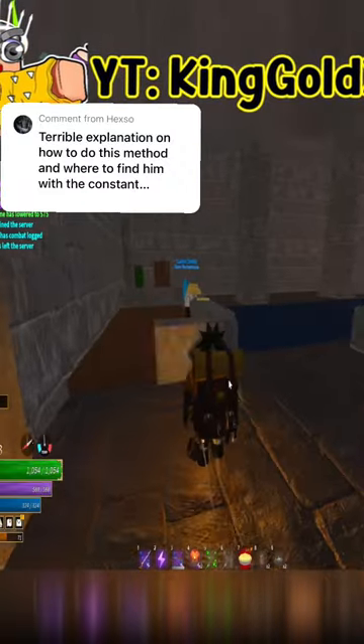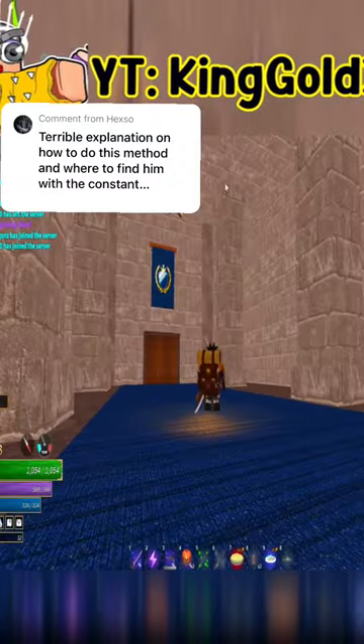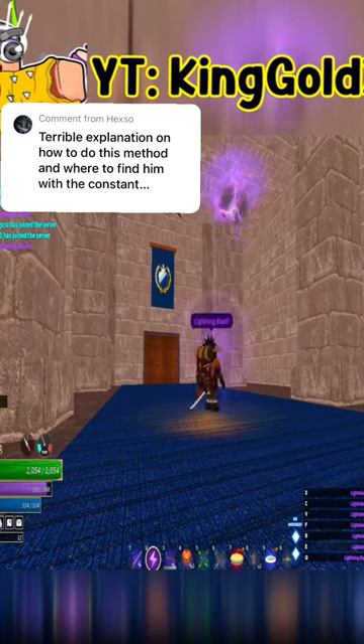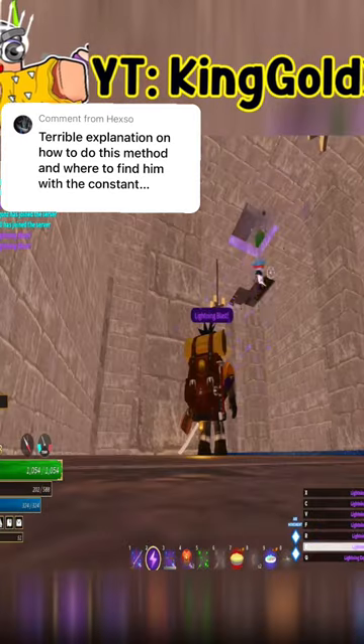Once you go over there, you want to go to this receptionist area right here — look behind you. In this corner right here is where Commodore Kai spawns. All you have to do is fire your magic at it and destroy the roof. He's in this area right here.